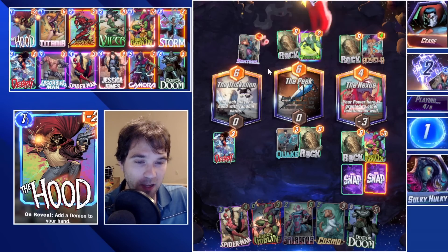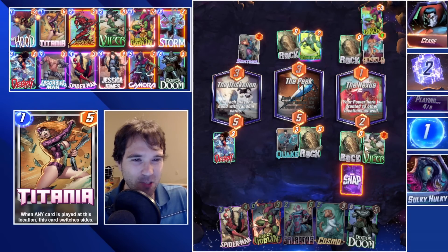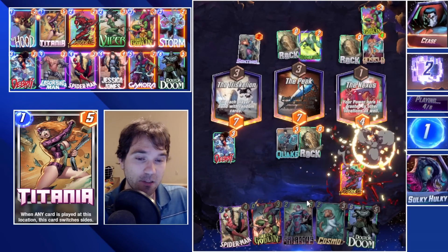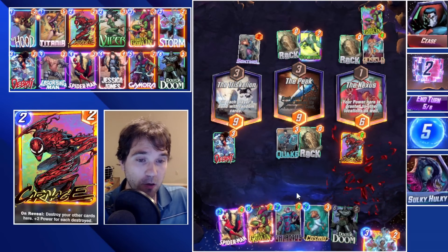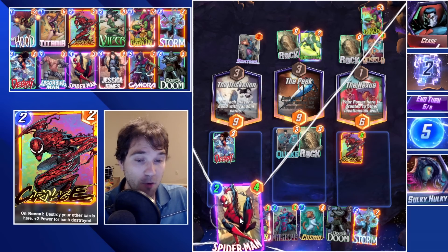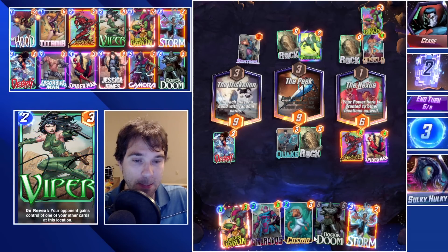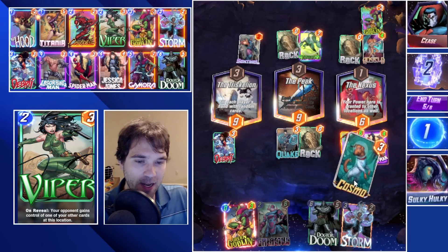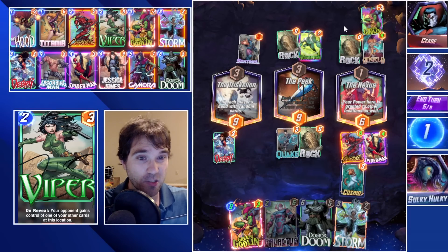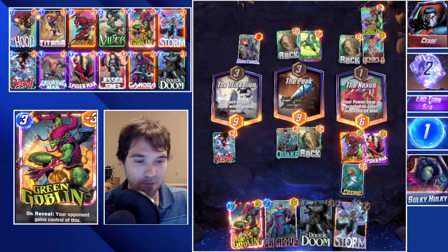They do a Sentinel on the far left. We're going to send them the Green Goblin into the Nexus lane — that gives them negative 3. We eat our downside, give ourselves some additional space, and we're free to do our Galactus at 2-cost 6-power, then our Spider-Man this turn. Then we do Spider-Man and Cosmo, so if they try to change this location they're not going to be able to. That still leaves space to do our Galactus on the final turn.